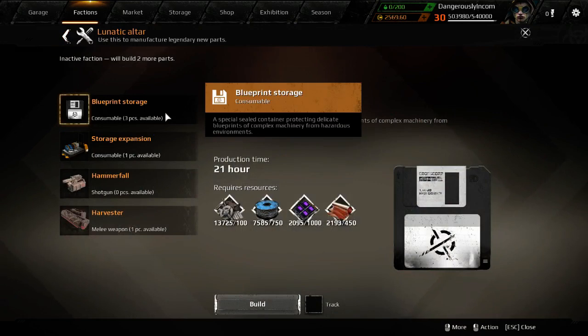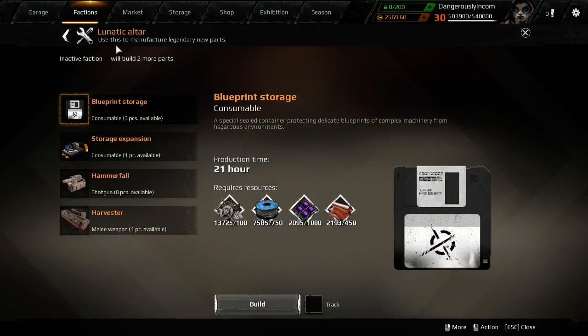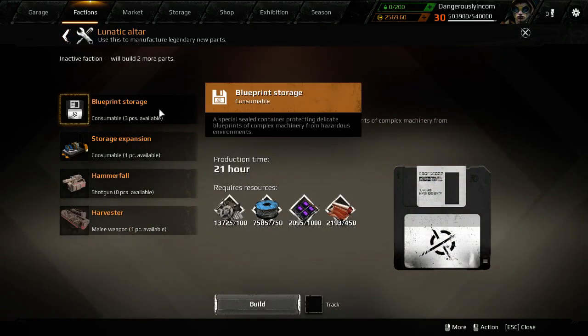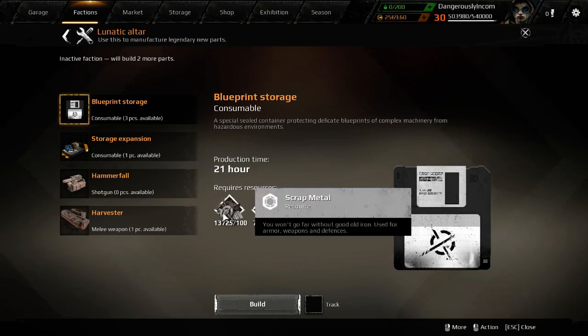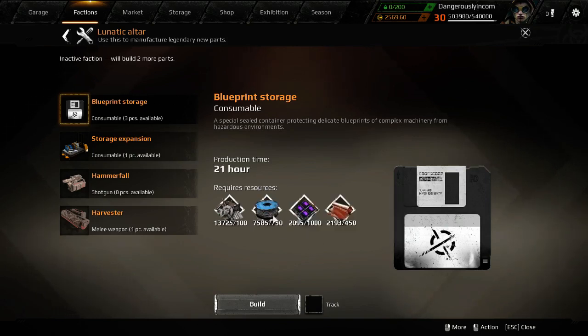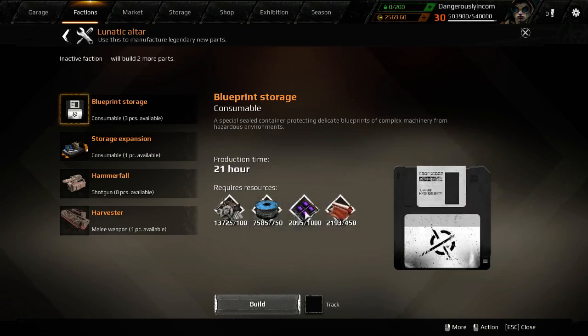It's the blueprint storage — and storage space. To build these you need to be level 12 in any faction that isn't engineers. Lunatics, Nomads, Scavengers, Steppenwolf, Dawn's Children can all make them. They cost a lot of money — materials run to about 700 coins including workbench — but there's no other equipment to buy, so there are fewer calculations. Ten for five coins, and you need a thousand of them, so that's 500 coins right there. Total is around 600 to 700 coins.